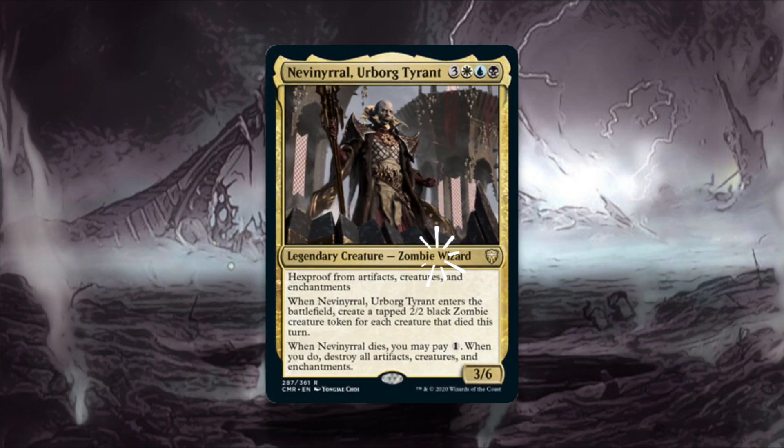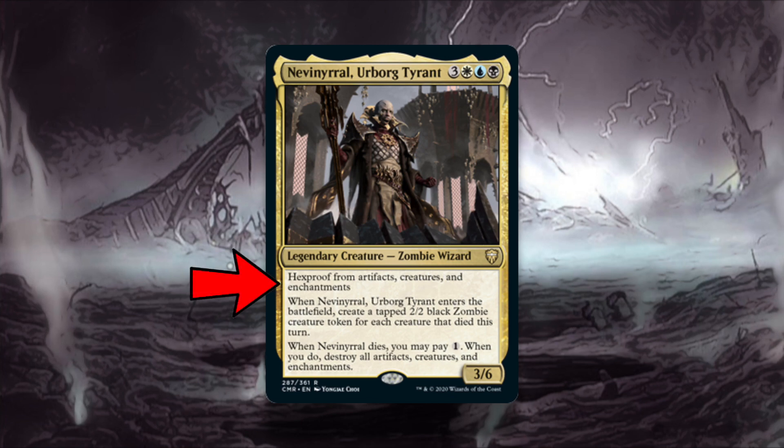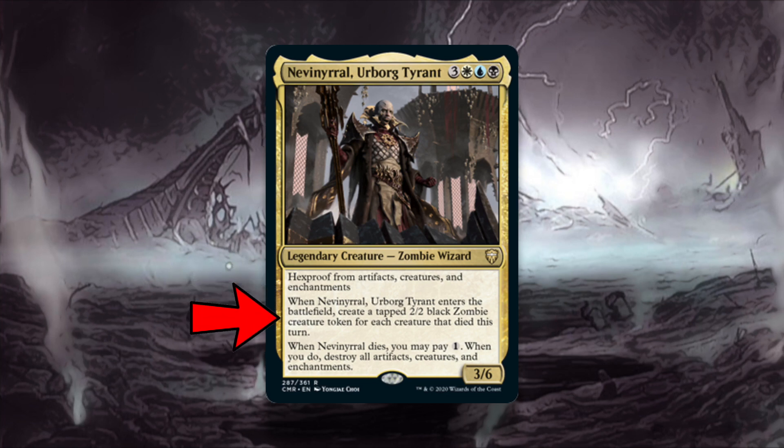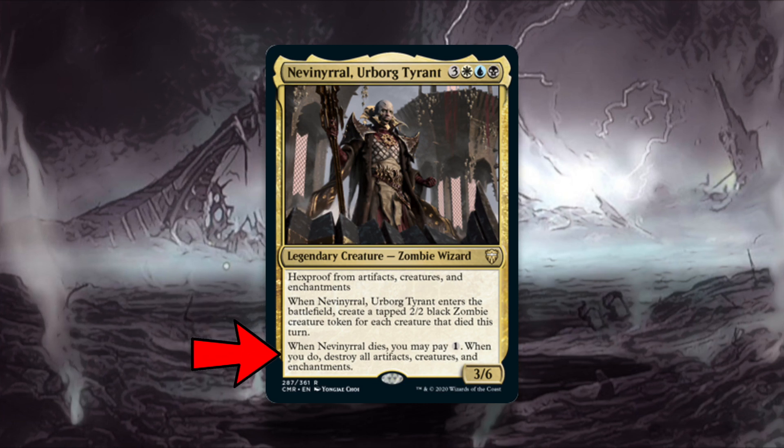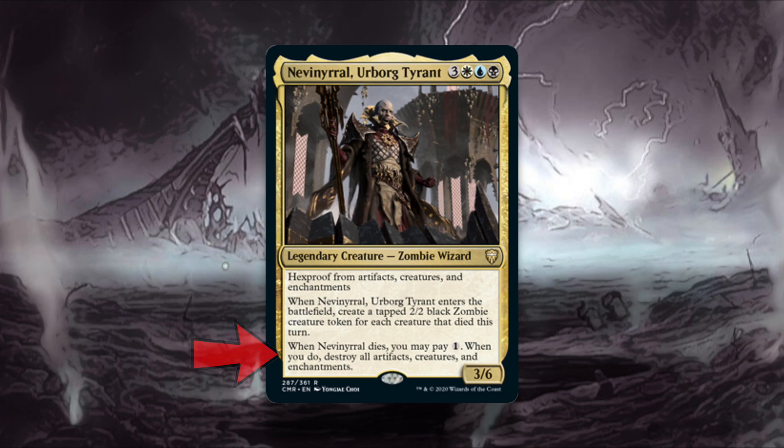Nevinrol is a 3/6 zombie wizard for 3 in white, blue, black. He has hexproof from artifacts, creatures, and enchantments. When he enters the battlefield, you create a tapped 2/2 black zombie creature token for each creature that died this turn. And when he dies, you may pay 1 mana. When you do, destroy all artifacts, creatures, and enchantments.